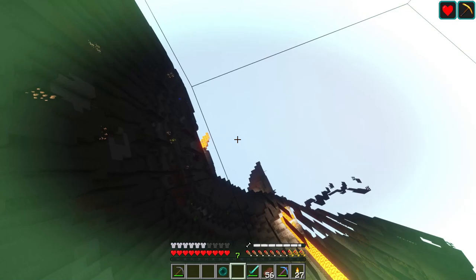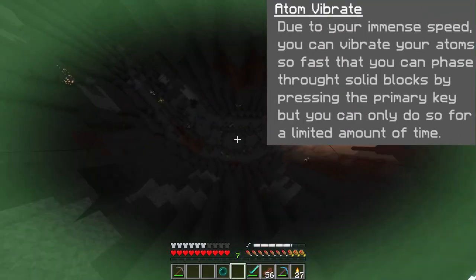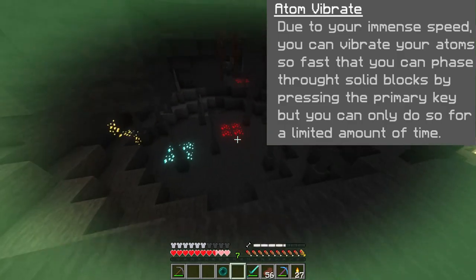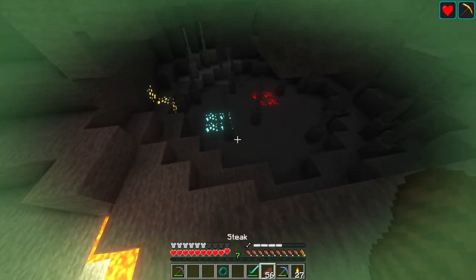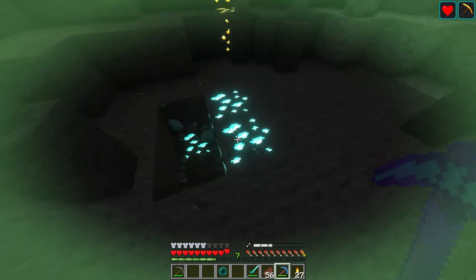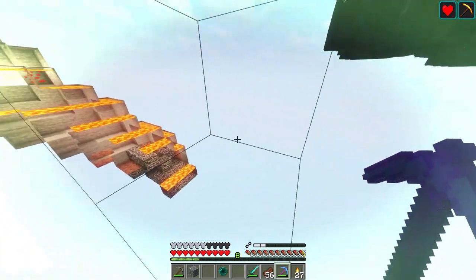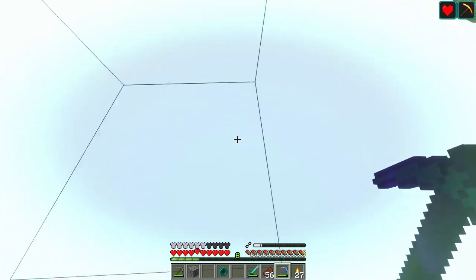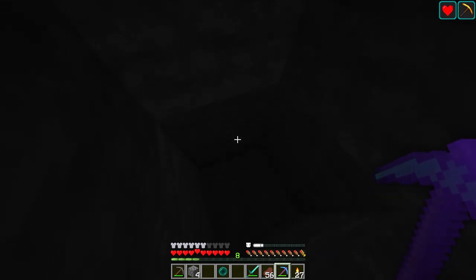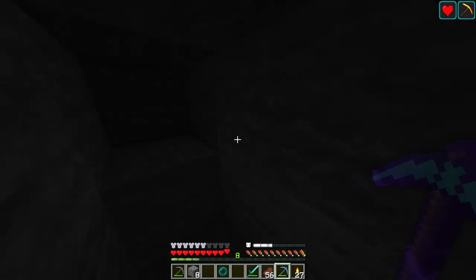Next up we have our first primary ability, Atom Vibrate. Due to your immense speed, you can vibrate your atoms so fast that you can phase through solid blocks by pressing your primary key, but you can only do so for a limited amount of time as indicated by the draining white bar just above my hunger. Something I've noticed is that while phasing through the world, you can actually see caves for quite a long distance, allowing you to pretty much snipe diamonds that you otherwise wouldn't see. It's really nice and it's quite a while before you actually need to recharge. Love the description for this power — it actually fits really well for the Flash.